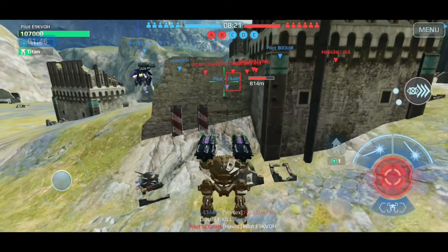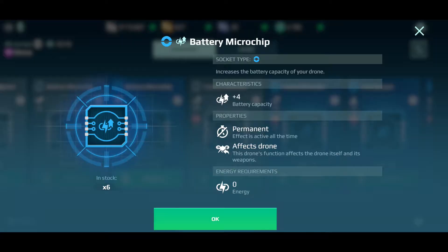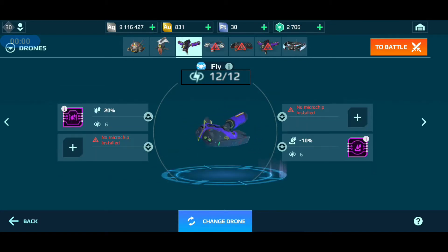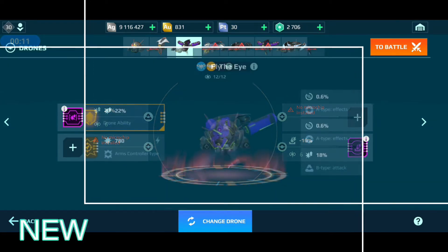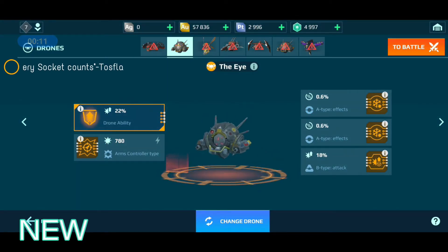Speaking of free, the battery system has been completely removed and I'm personally glad to see it go. It was meant to be the main balancing mechanic in the first system, but instead made type A or effect sockets overpowered and forced us to leave many sockets empty. The rework, on the other hand, is very straightforward — just place your microchip into the sockets and, in Tosfla's words, every socket counts.